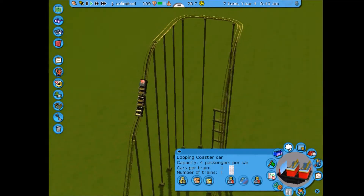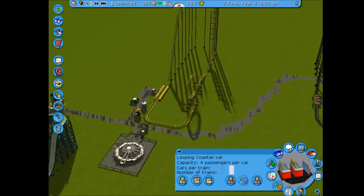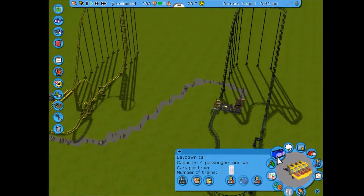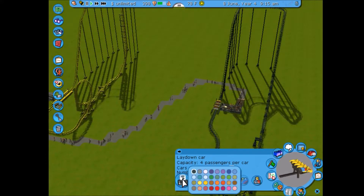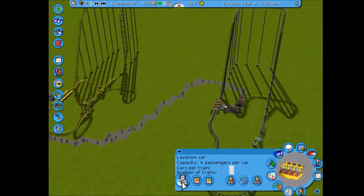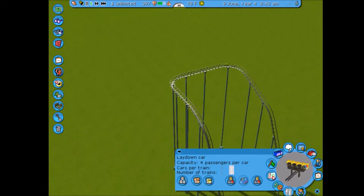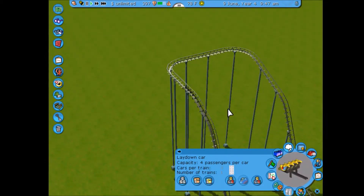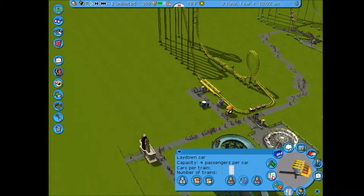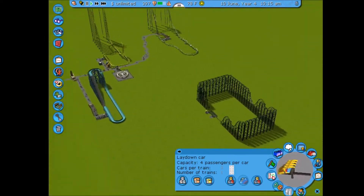It's actually been a long time since I have entertained you guys with this game, so this is good. Now, the lay-down coaster — white is my theme for this one. It looks great, I like that. Do I have any other roller coasters?